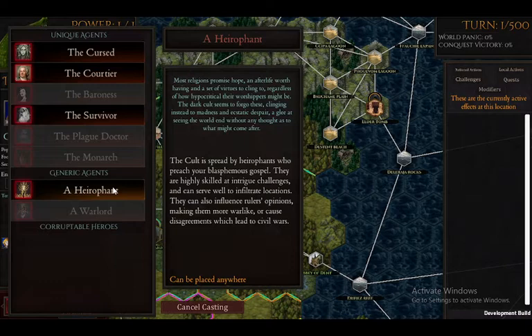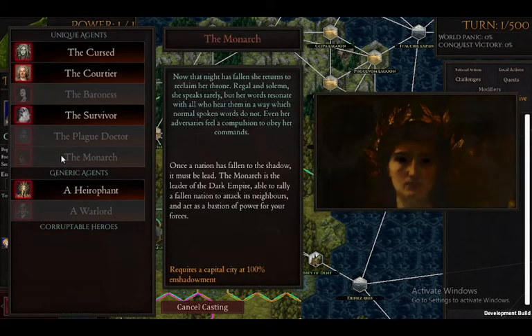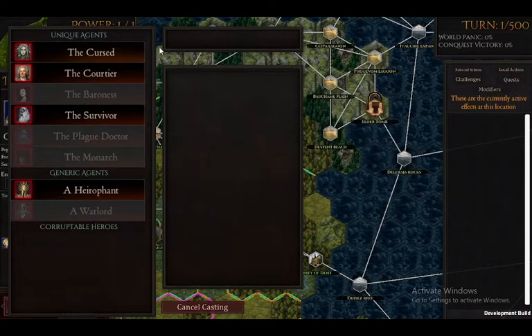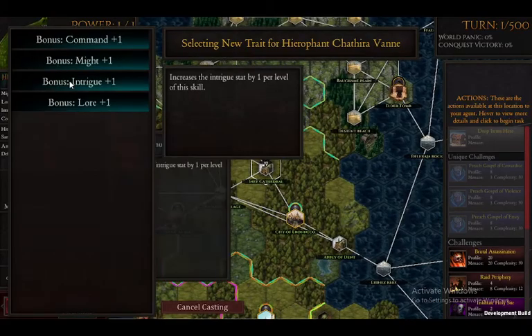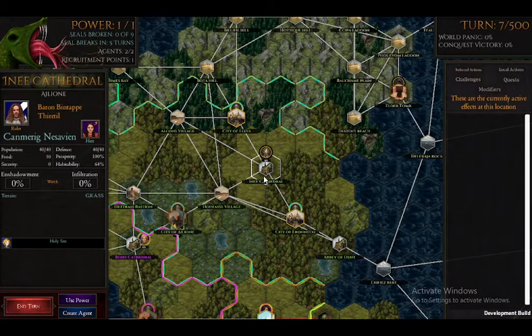There are new agents. My favorite so far is the courtier, to mess with people's interpersonal relationships. I haven't managed to start a war yet. The monarch is a really cool one I'll get to later. I haven't played with the curse much. We'll start with the general hero-fight guy. I want to start by showing you that if you spawn a generic, they get an instant bonus. We'll end the turn — I want to show a feature. It's going to be a little laggy because I'm on Mac.